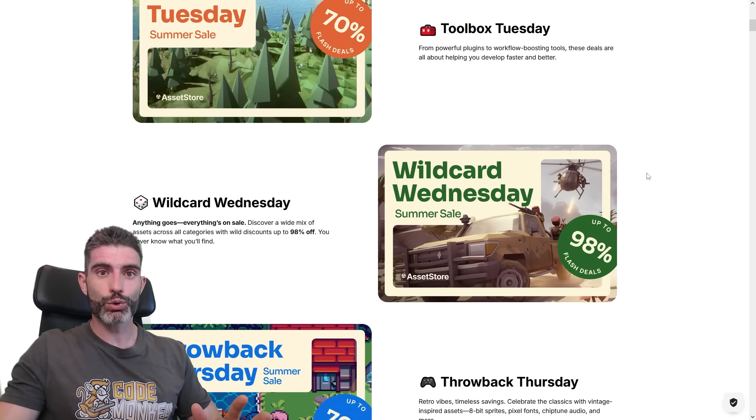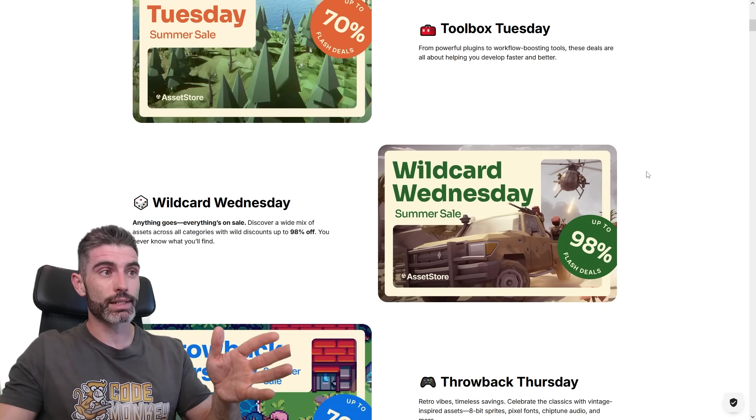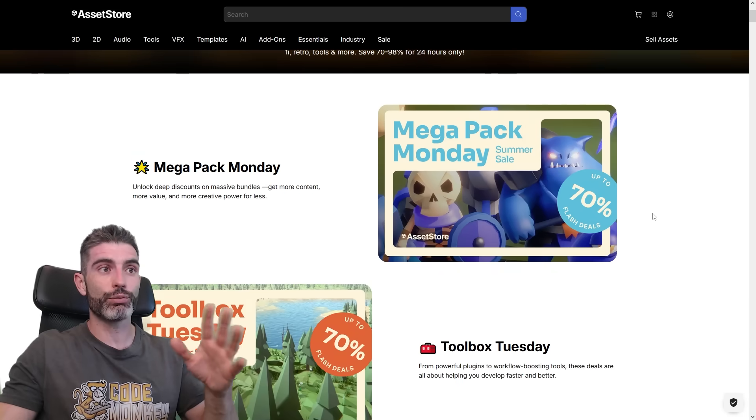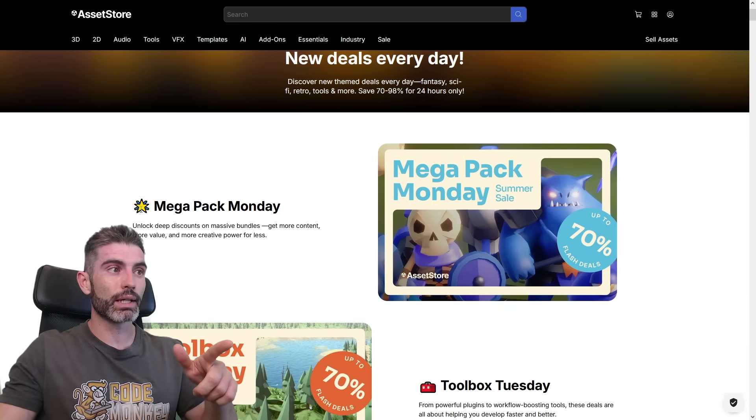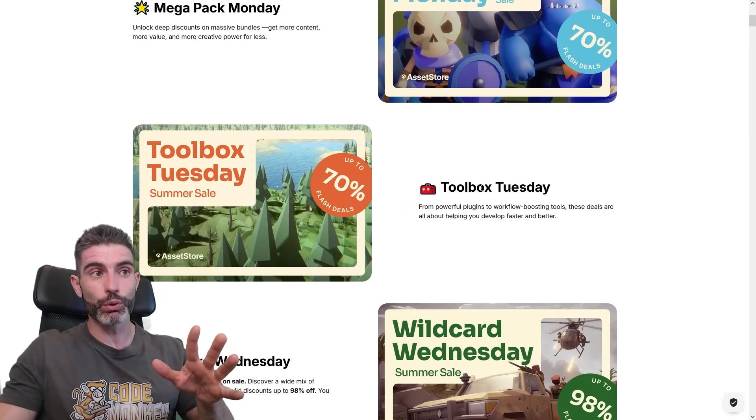I definitely recommend you check out the link in the description to browse the flash sales — these change every single day, so go ahead and see everything that is going to happen. You can already see the various themes: Megapack Monday has a ton of megapacks and some massive bundles. Then there's Toolbox Tuesday — personally I think the best assets you can get are tools, so this one is probably going to be awesome, so definitely check in next Tuesday.